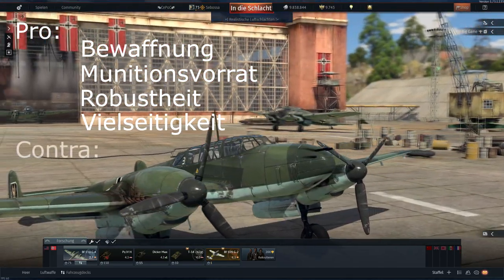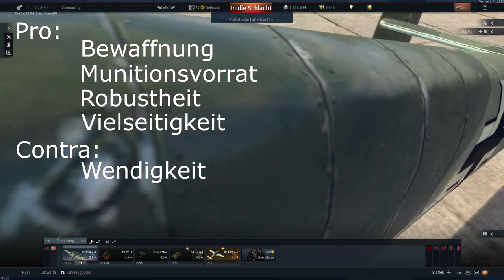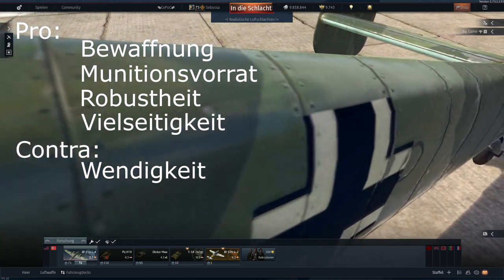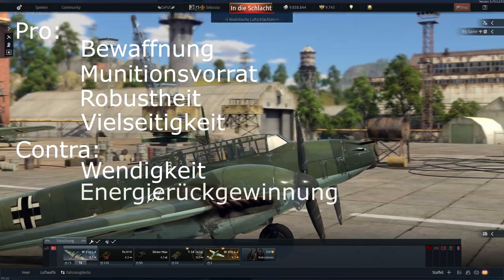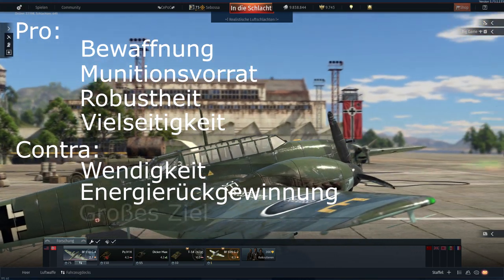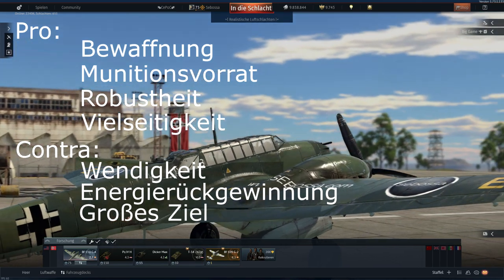Auf der Seite der negativen Eigenschaften ist ganz klar die Wendigkeit zu nennen, denn es handelt sich hier um einen schweren Jäger und in puncto Kurvenkampf macht es wenig Sinn, sich mit den einmotorigen Jägern anzulegen. Die Energierückgewinnung ist relativ schwach bei diesem Flugzeug. Mit der Bf 110 stellen wir auch eine sehr große Angriffsfläche für den Gegner dar, das heißt wir sind leicht zu treffen, auch wenn wir gut einstecken können.